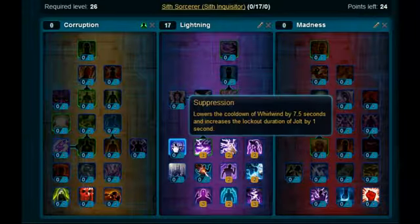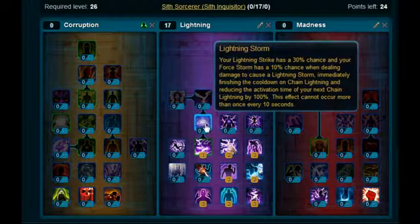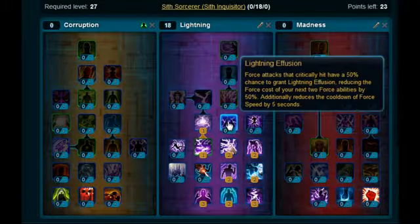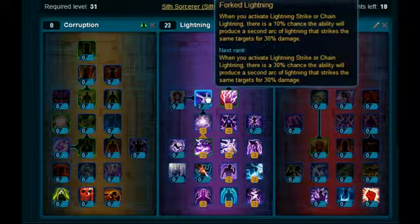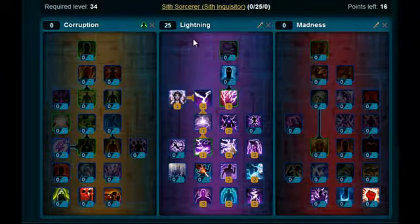I don't normally bother with Suppression. I don't really like the Whirlwind skill in the game — I suppose if you're fighting a lot of enemies at once it holds them at bay, but I don't bother with it much. Pick up Lightning Storm up here, stick two on Lightning Infusion, one on Polarity Shift, three on Forked Lightning, and pick up Conduction as well. Okay, so now we've done the lightning tree, we're going to move on.